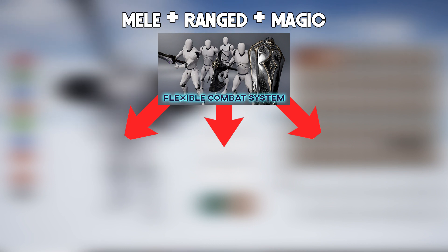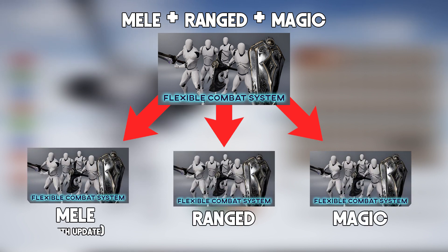I will then split the system up, first giving the free update to the melee combat system, adding in any new features and the inventory and equipment system. I'll then split the entire system up again and release the ranged asset, and following that, I'll split it up and release the magic asset. So the entire system together will be on sale, then each part of the system will be sold separately.